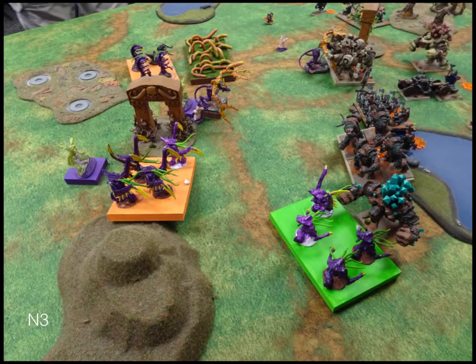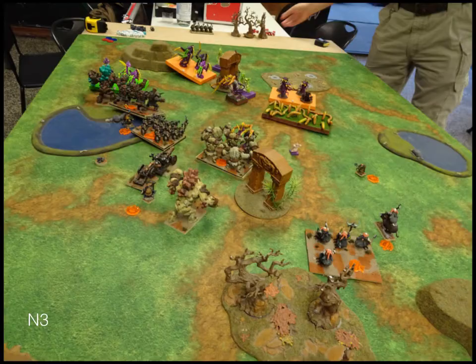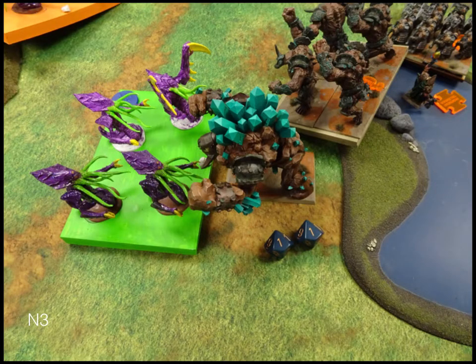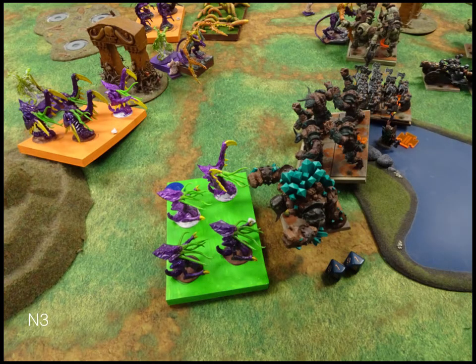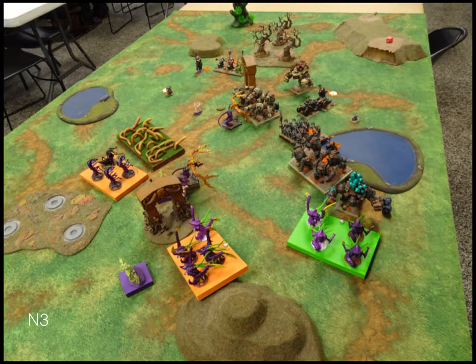Turn three. Two charges happen: the Horde of Fiends at the bottom charges my Greater Earth Elemental by themselves, and his Shadow Hulk charges my Earth Elementals up top. He gets a Banechant off on the Fiends at the bottom. He rolls really well in combat — a horde of Fiends has something like 24–26 attacks, hitting on fours, so about 12 or 13 hits. He almost killed my Greater Earth Elemental but the re-roll saved me. The Shadow Hulk fluffs and bounces off.